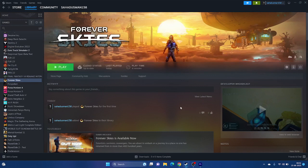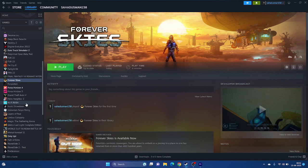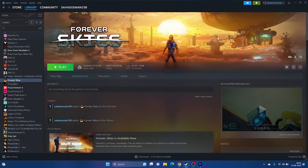Try disabling the Steam Overlay. Right-click the game in Steam, go to Properties, and make sure the Steam Overlay option is turned off. Also, under Launch Options, try adding the command -dx11. If that doesn't work, change it to -dx12. Either one of these may resolve the issue.